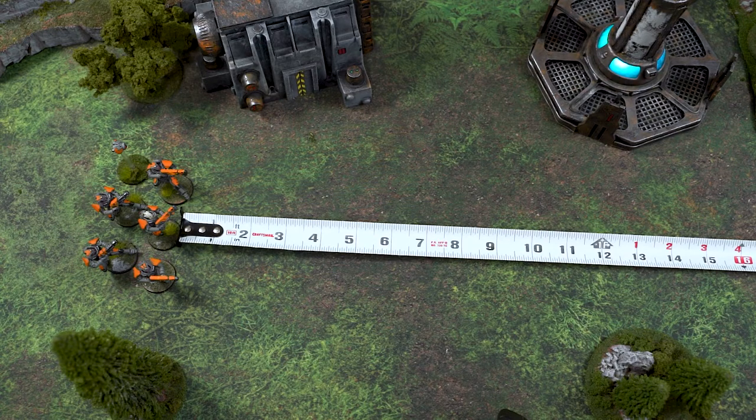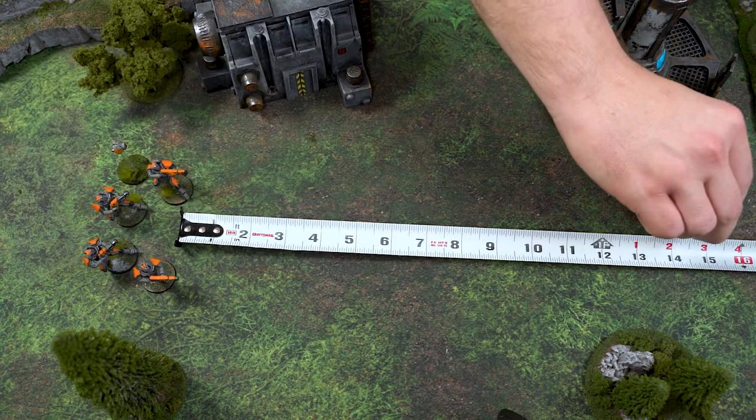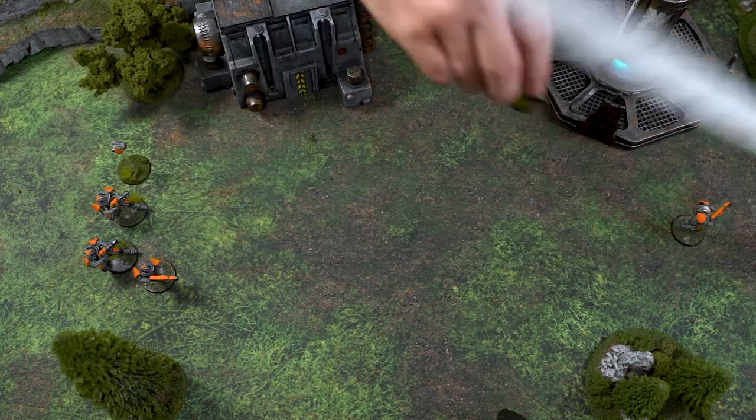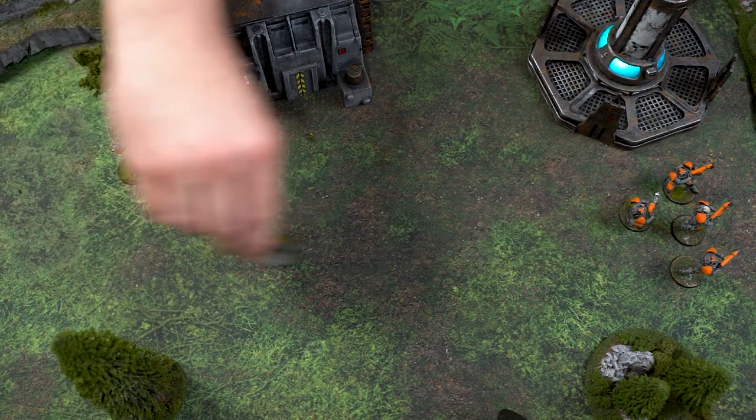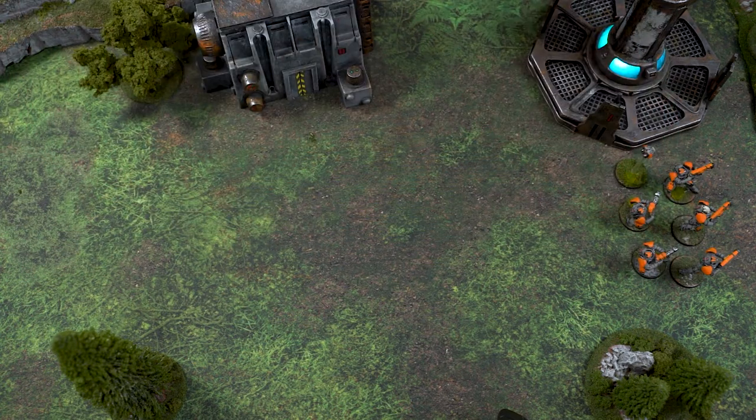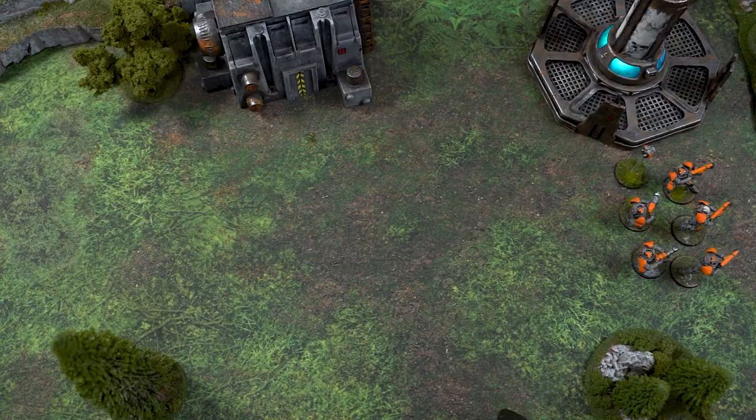Whenever an infantry, beast, or mounted unit receives a run order they may choose to sprint. A sprint is different from a regular run and you do have to announce it at the beginning — there's no saying you want to sprint after you figure out you can't quite reach your target. A sprint works exactly like any other move except it allows the unit to move three times their movement characteristic, so that same unit that can move five inches could now sprint fifteen.